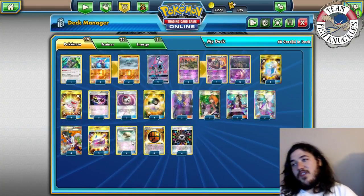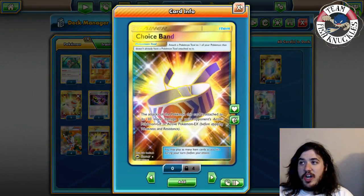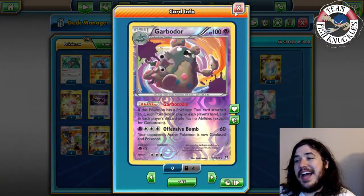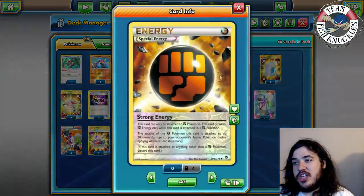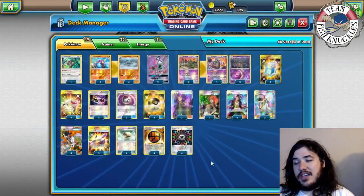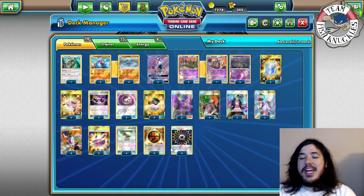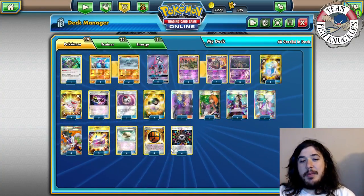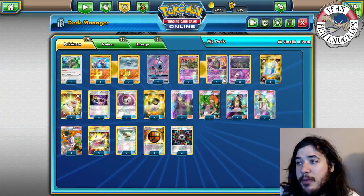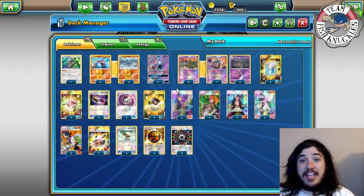Field Blower isn't really going to work much against us because we constantly keep Float Stones and keep putting Choice Bands on our Garbodor. The only way they can handle Garbotoxin is knocking it out. Strong Energy makes your Fighting Pokemon do 20 more damage. Rainbow Energy counts as Fighting and Psychic, so we basically have eight Fighting energy but only four Psychic. Hope you enjoyed this breakdown - let's see the deck in action.